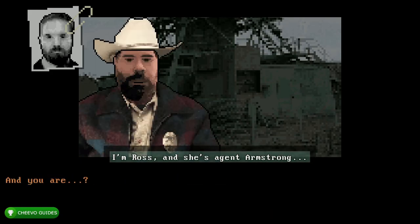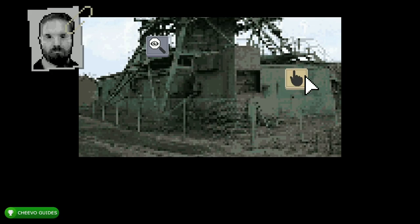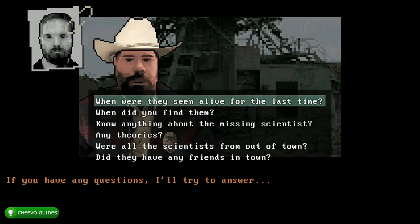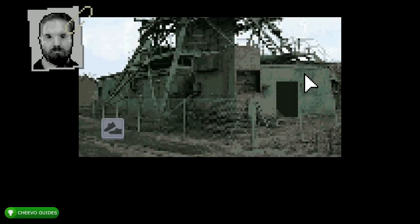After that choose the top option: 'I'm Ross and she's Agent Armstrong.' Next choose option five: 'I'll proceed to the crime scene.' Then interact with the hand icon and then the shoes icon. After that choose the top option: 'I'm done with this place,' then the fourth option: 'Any theories?' Then the top option: 'You seem pretty convinced he's guilty.' Go ahead and interact with the magnifying glass and then the shoes icon.